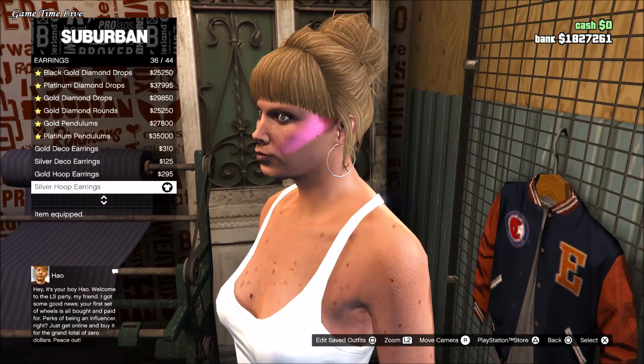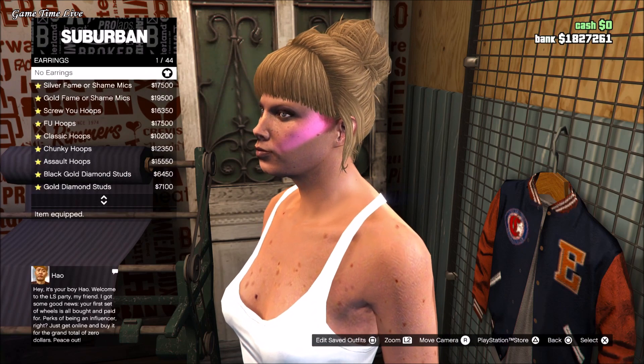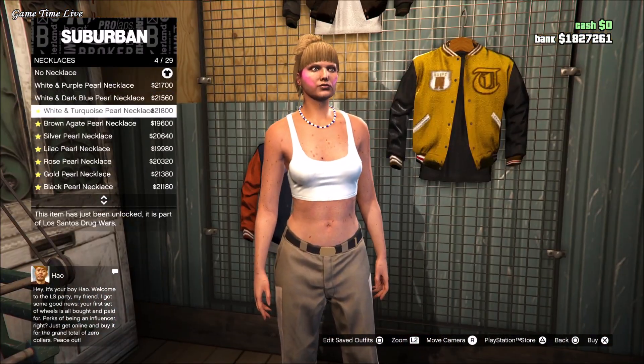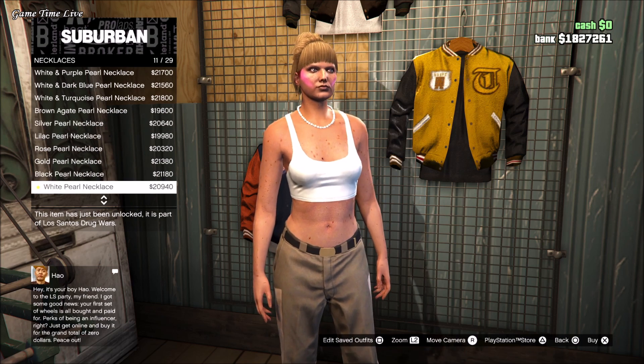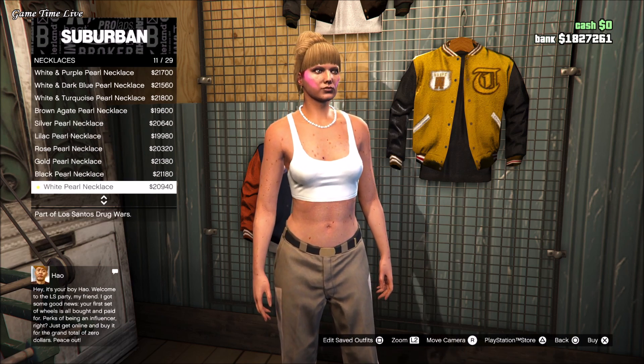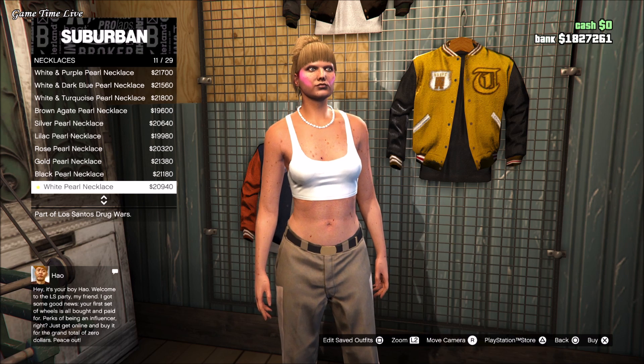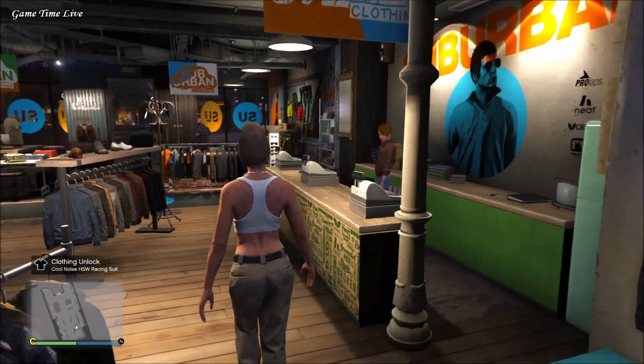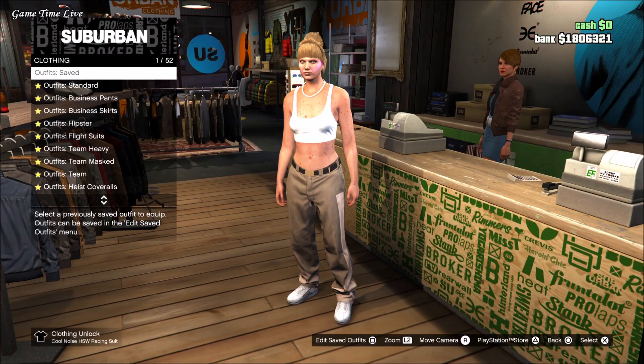Then go to the necklaces and apply the white pearl necklace. This necklace will give you the IAA badge, and don't worry — after transferring this, your outfit will be completely customizable. You can also grab different components if you want to transfer them over to your male character. I'm just going to be showing you with a standard outfit.